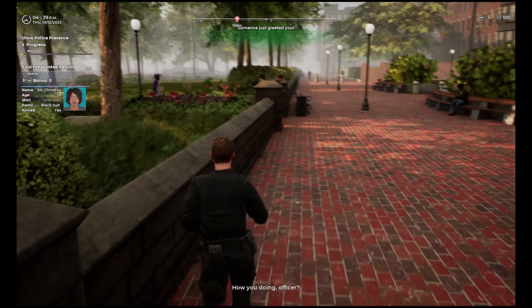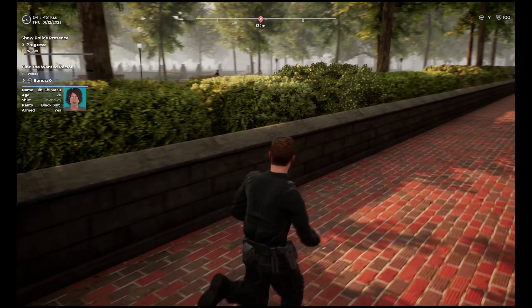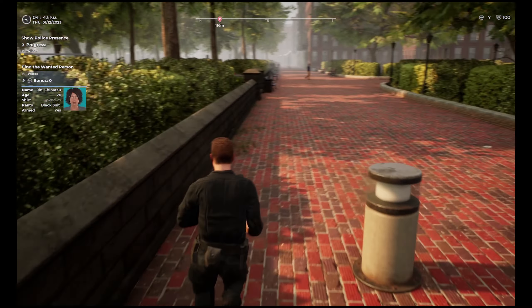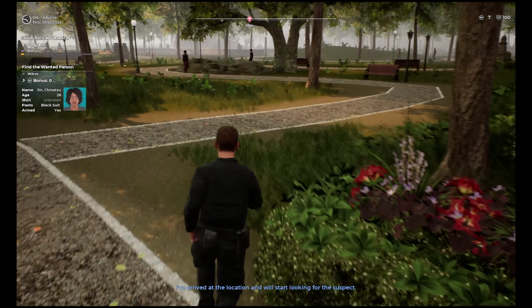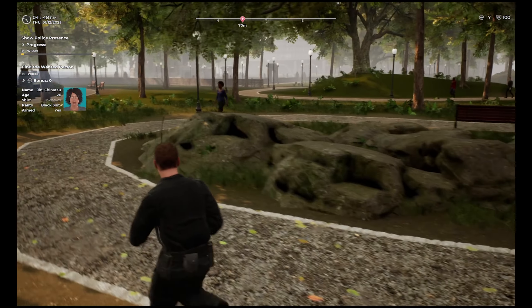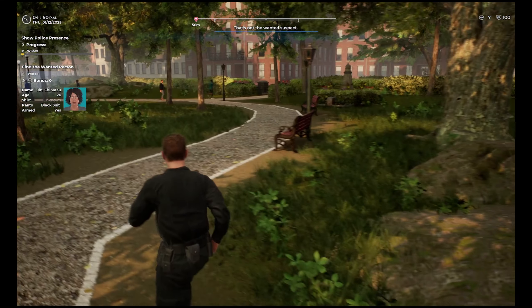I think that's how it's pronounced. Got to say hi — hi citizen, show our police presence here. It looks like it's just right down the way, so I'm going to get in the area. Based on that picture, that's who we're looking for. I've arrived at the location — we're actually already here. We're looking for this person in a black suit, and they're in the park.